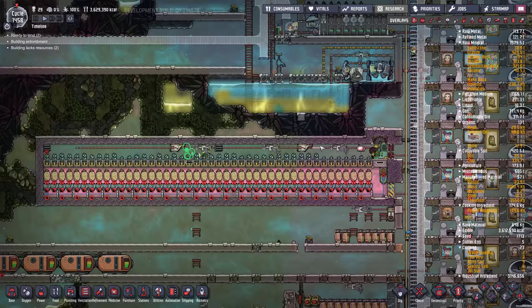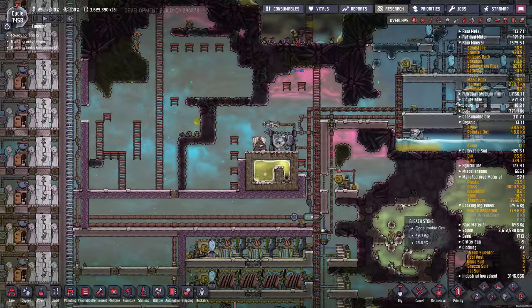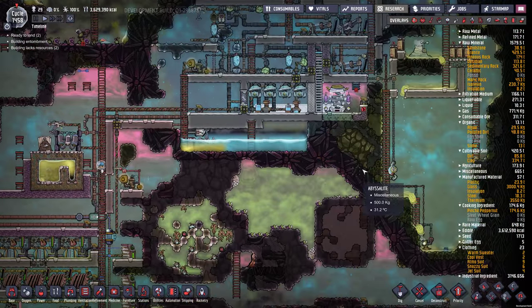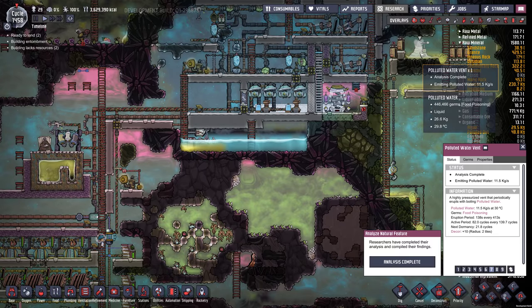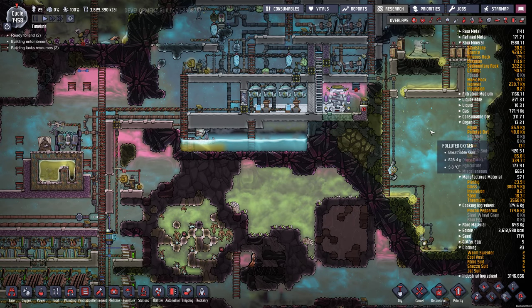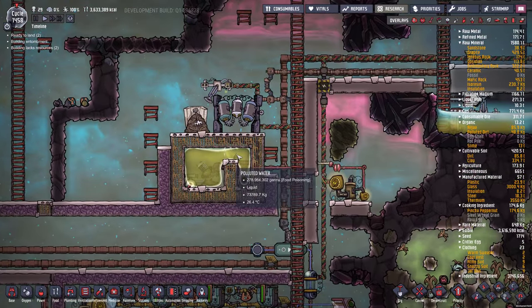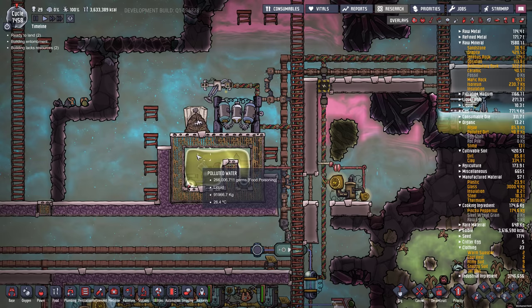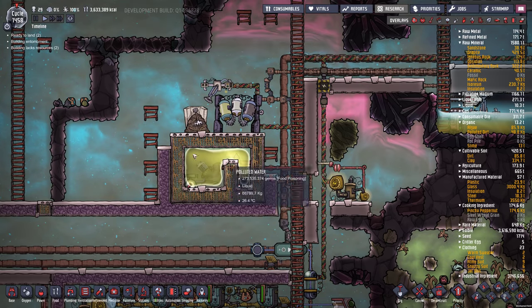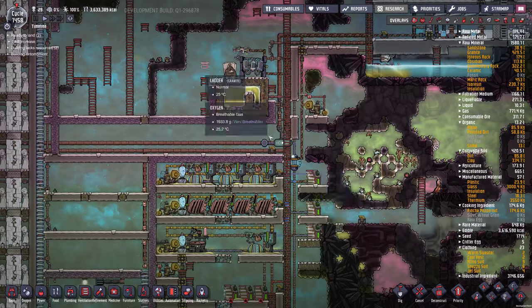Most of the water is coming from this polluted water vent — 11 kilograms per second, which is a ton of water. We're compressing it into this room here, so we've got 90,000 in some tiles, 60,000 in others — there's a lot of water in here. Maybe I'll crack it open at the end just for fun to see what happens.